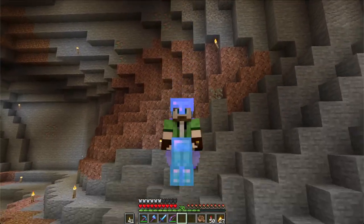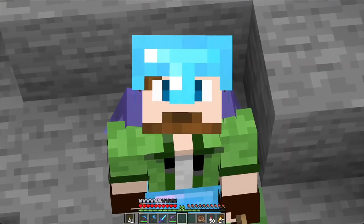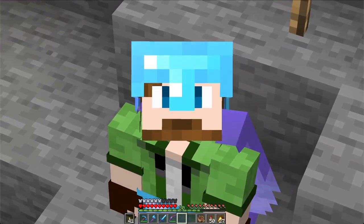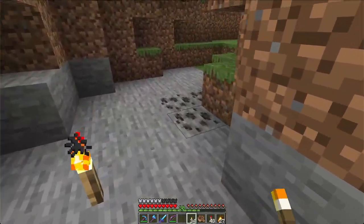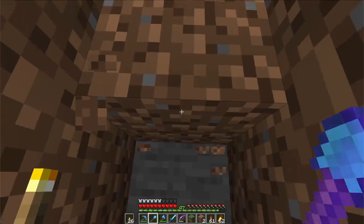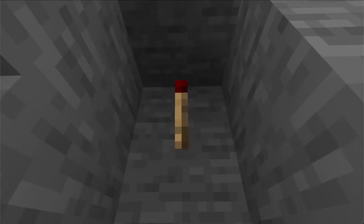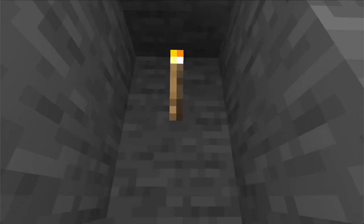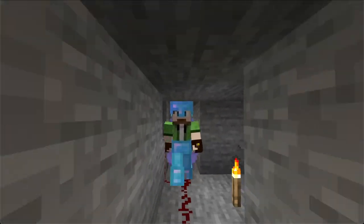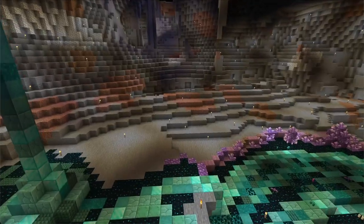It wouldn't be mighty neighborly of me to accuse Edie of wrongdoing just because there happens to be some cool caves near his AFK spot. Especially since it turns out he left me this slime block as a housewarming gift — such a nice gesture. So instead of pranking him back, let's be a good neighbor and help him out instead. One thing he seems to be really bad at is lighting up his stuff. We can definitely help him out with that. He's using the wrong torches. Much better. Now that we've dealt with a few local pests, it's time to start making some serious progress here in our cave village.